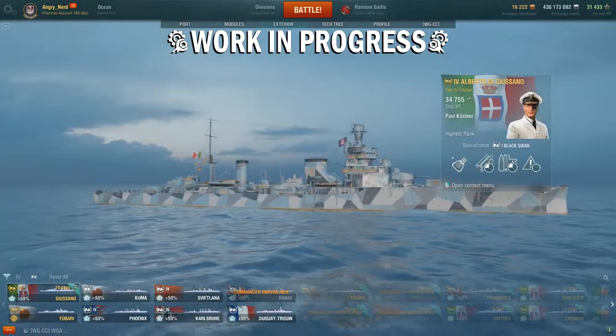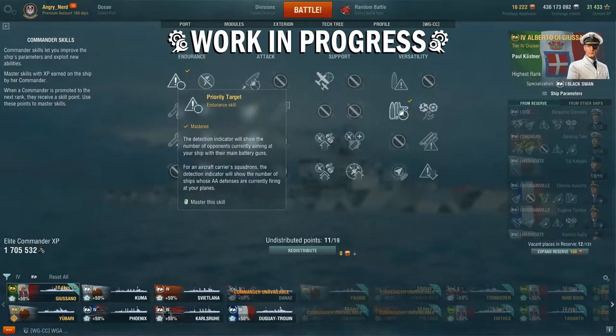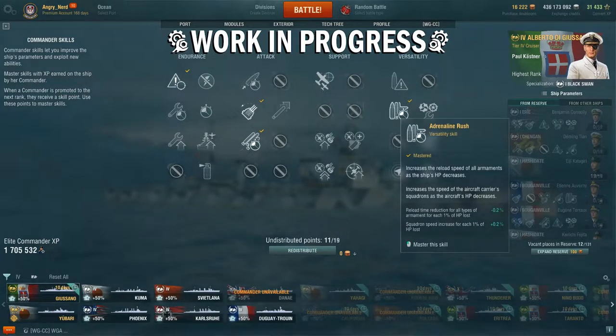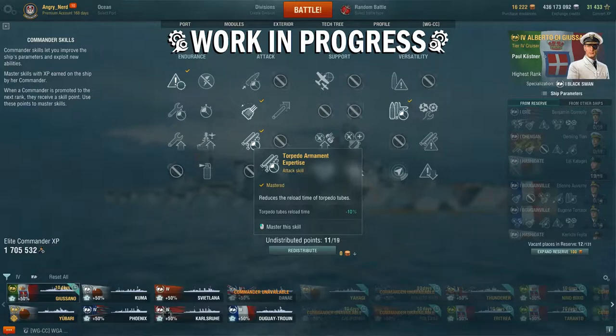I have a 19-point captain assigned to this ship, but I'm only using 7 of those 19 points. Here's how they're distributed: Tier 1 skill, I went for Priority Target. Tier 2, I took two skills — Expert Marksman to decrease the turret traverse time, and Adrenaline Rush to decrease my reload as I take damage. For my Tier 3 skill, I took Torpedo Armament Expertise to reduce my torpedo reload time.